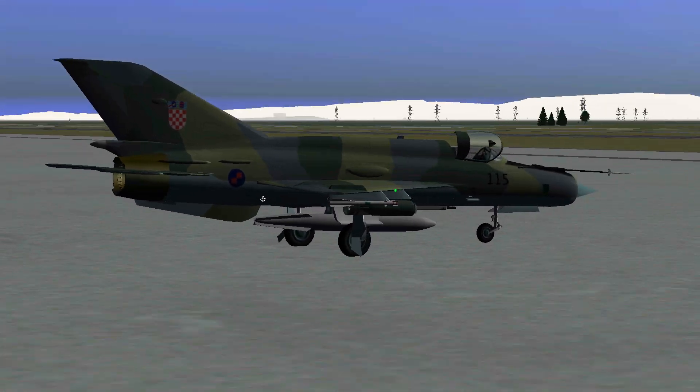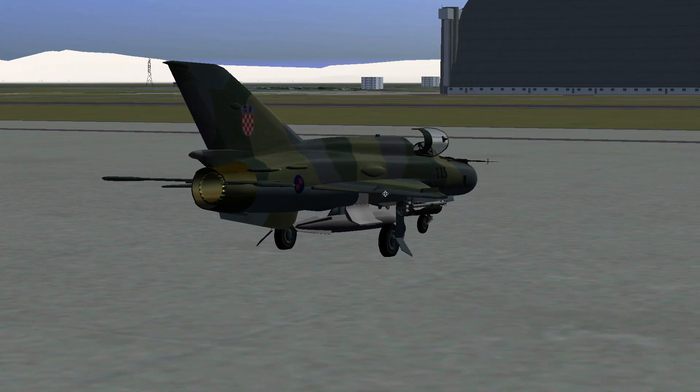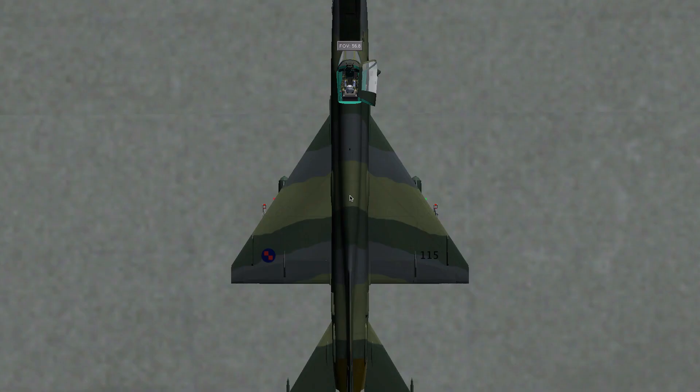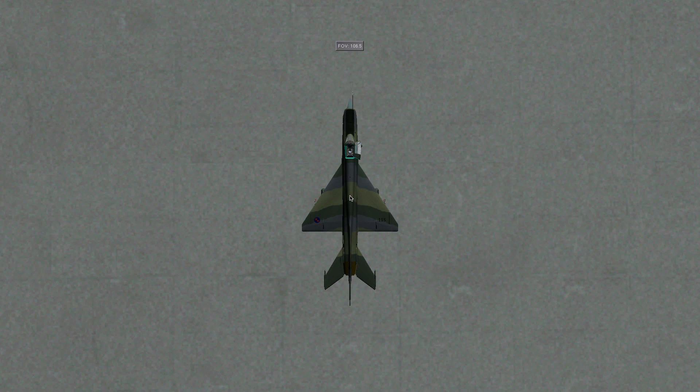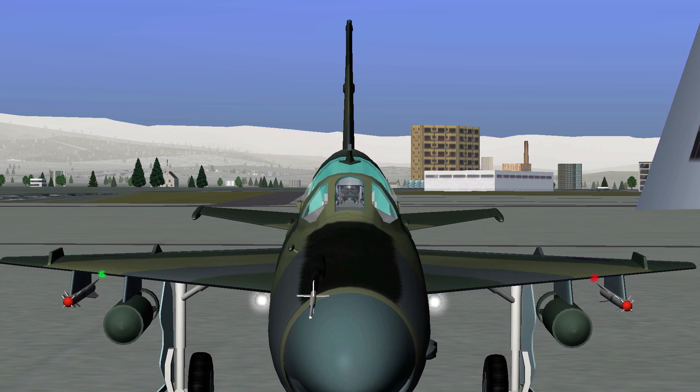This plane is not very new in FlightGear, but it's had some great improvements lately. The exterior model looks very nice. There is currently one livery to download, but since there's also a paint kit available, people can make new liveries for it. There are also animations for the canopy, wings, and weapons — more about those weapons later.